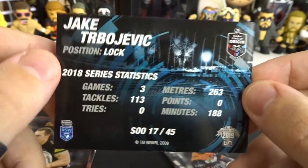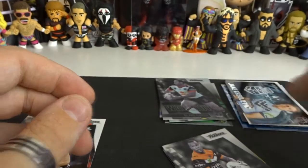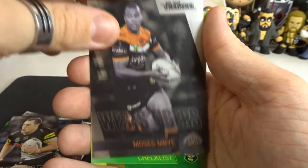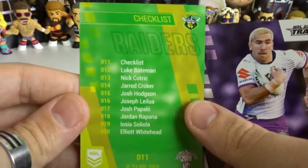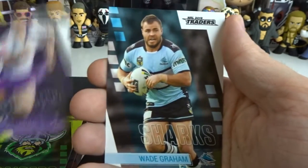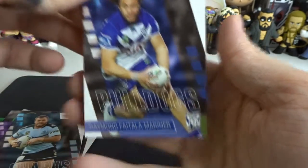Three new cards to the collection we don't already have. Moses and Bai from the Tigers as our parallel, then the Raiders checklist, then the Storm, Nelson Osafa, Solomonola, Wade Graham from the Sharks, and Marina from the Bulldogs — very nice indeed. That is going to be it for this episode — stay tuned because there will be tons more episodes of the 2019 NRL Traders on the channel, as well as Pokemon, Yu-Gi-Oh, and other card content.